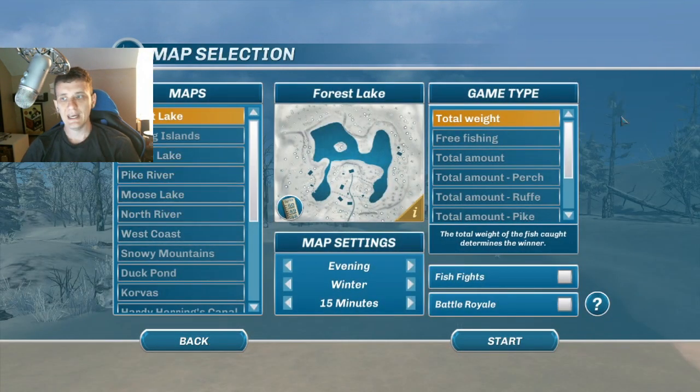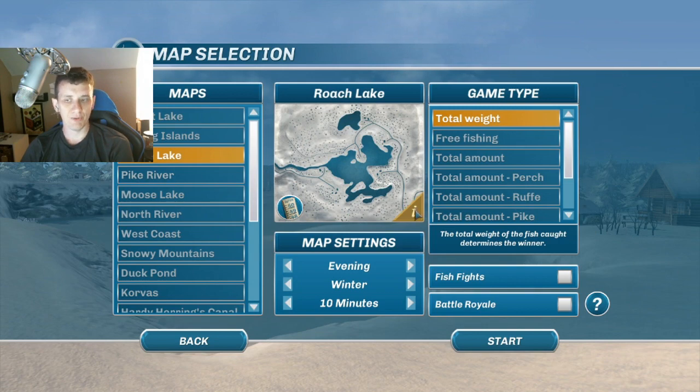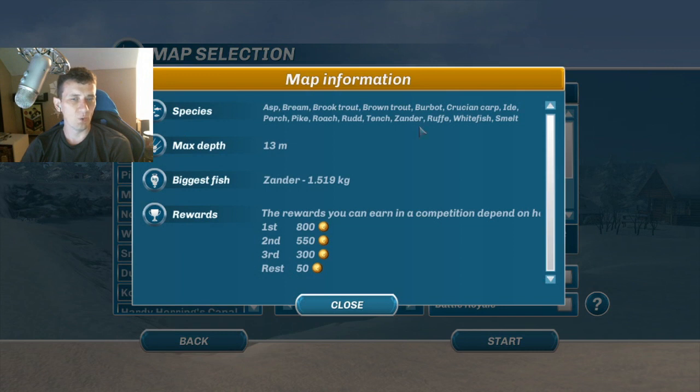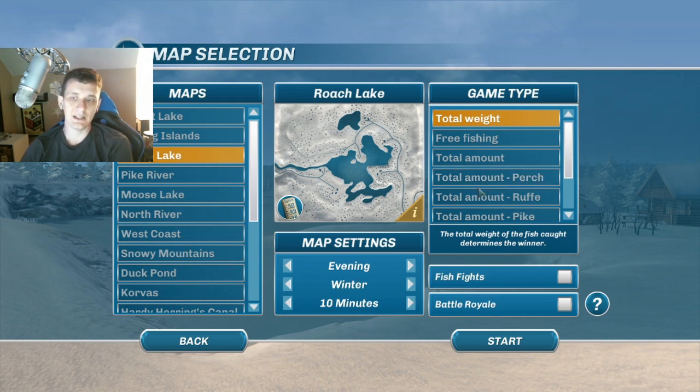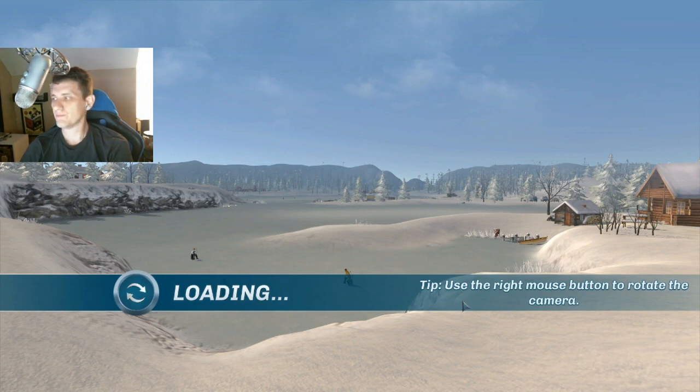I'm going to get used to Moose Lake first by doing Start Game. The game type will be Total Weight, set to 10 minutes, at Roach Lake which I like quite a bit. Before starting a new tournament or competition, make sure you know what species are at that map. There's zander here, so this is a safe place to target them. The longer the competition, the more coins you get. With only 10 minutes, first place earns 800 coins — that's a lot compared to free fishing. We'll turn fish fights off to stay efficient.